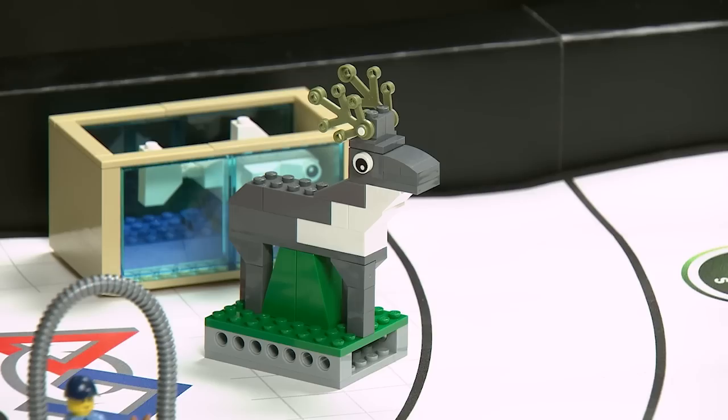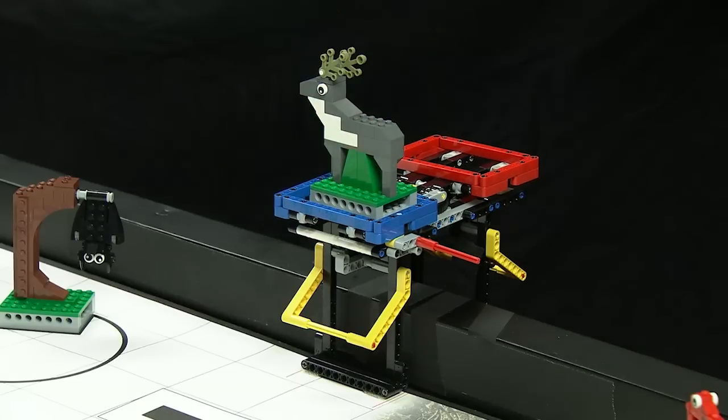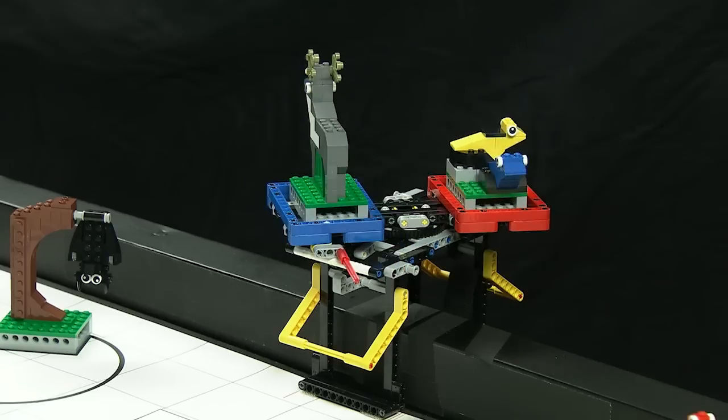Animal Conservation: Before the match starts, you put an animal on the switching model by hand. The reindeer model starts in base for that purpose, but you can use another animal if you like. From there, no more hands.